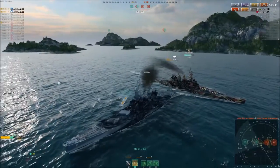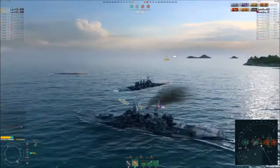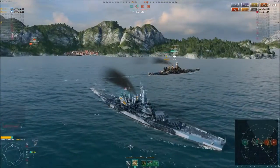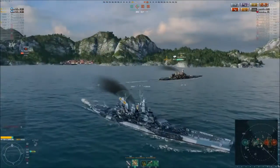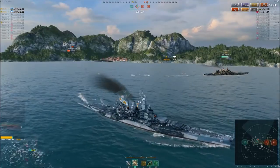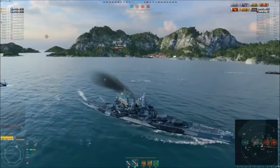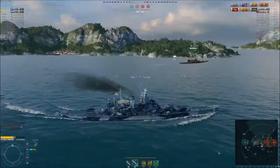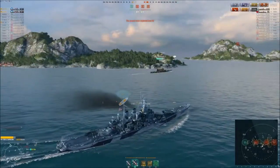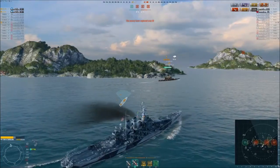Now it's time to go ahead and aim at the citadel spots, smack him around for a good amount of damage — and his own teammate kills him. You always love that, a little extra help. So far you've been able to see the exceptional ability of the North Carolina to survive in close quarters combat, hit things very hard if it needs to, and bounce things off itself at appropriate angles. The cyclone is about to end, visibility is coming back. Made the right choice to cap C and get after it from there.